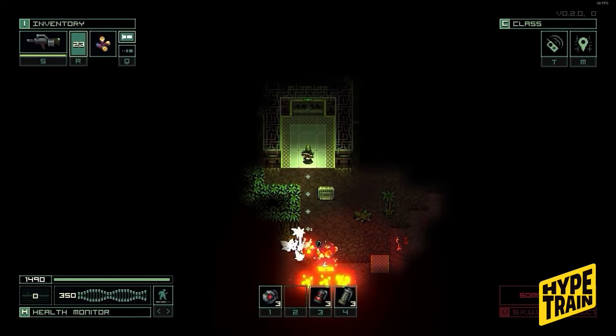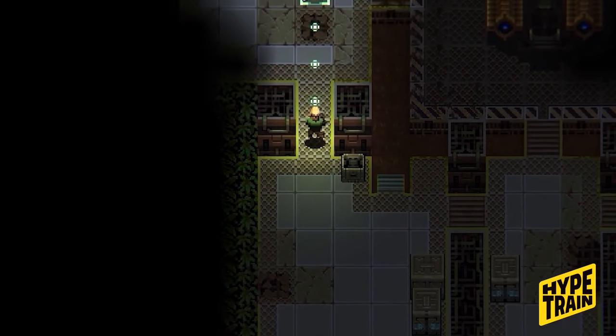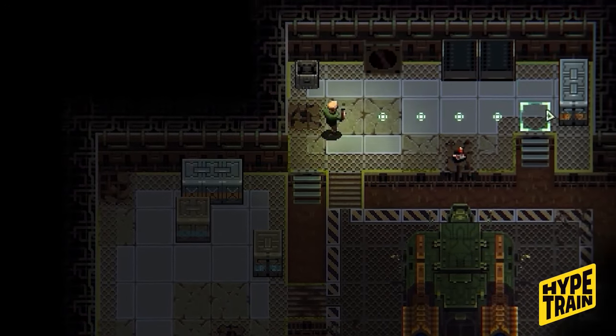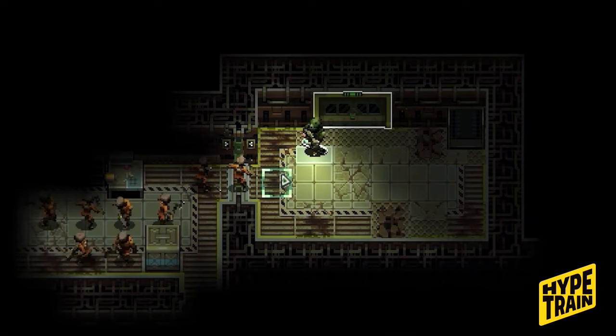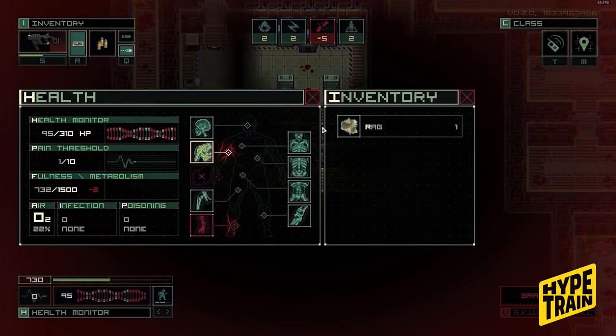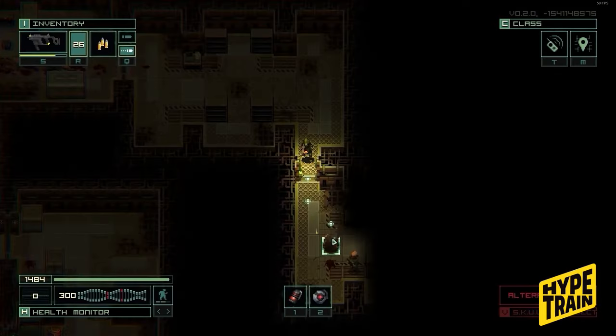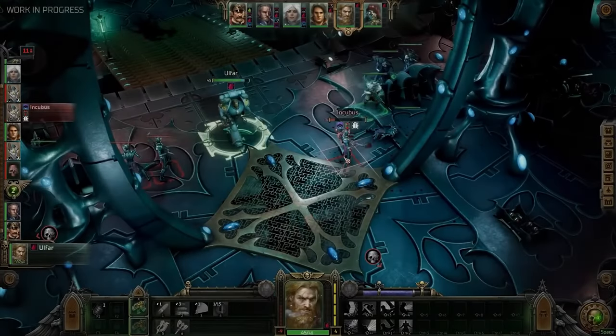Quasimorph is an early access turn-based extraction shooter showing great promise. It blends elements of traditional turn-based roguelikes, extraction shooters, and RPGs. Set in a grimdark future dominated by corporations and a mysterious disease, players act as mercenaries engaging in tactical turn-based combat. The game features a detailed wound system, cover mechanics, and resource management. Quasimorph offers a harsh and unforgiving experience reflecting the dark and twisted world it portrays. From monster emergence to societal control by corporations, players may even resort to cannibalism to survive. This gritty gameplay enhances the game's grimdark setting, making it a compelling choice for players seeking a challenging and atmospheric experience.